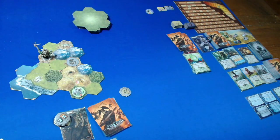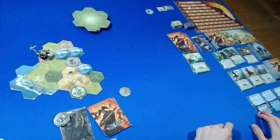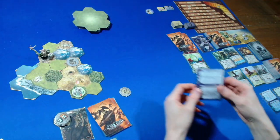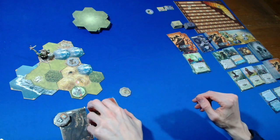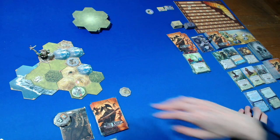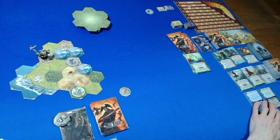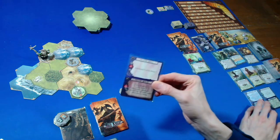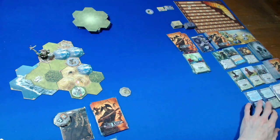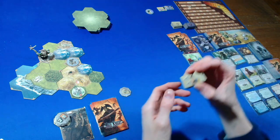For our spell reward I'm going to take Whirlwind — it's a pretty powerful spell. I was tempted by Mist Form because we have quite a bit of terrain to get through, but I'll go with Whirlwind. The new spell offer becomes Flame Wall / Flame Wave. For our level up we choose between two skills.